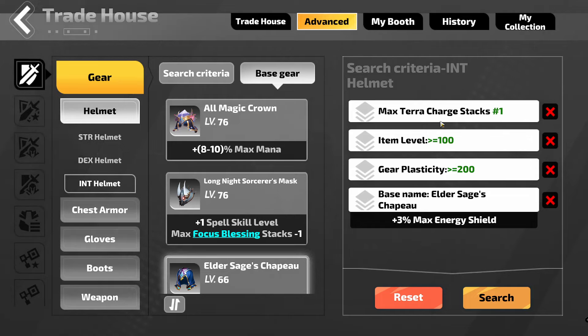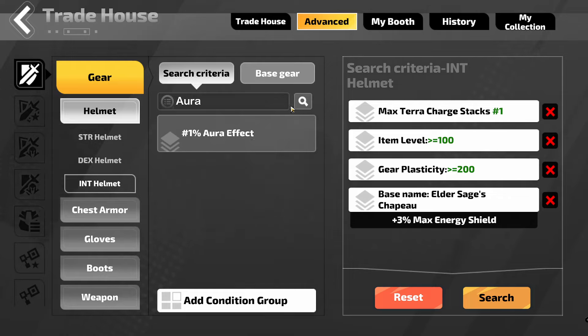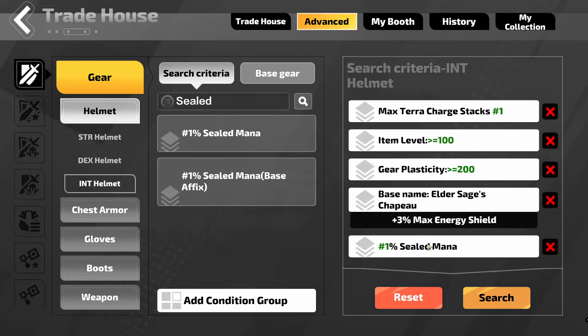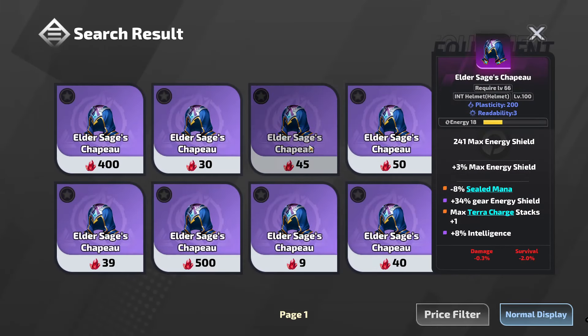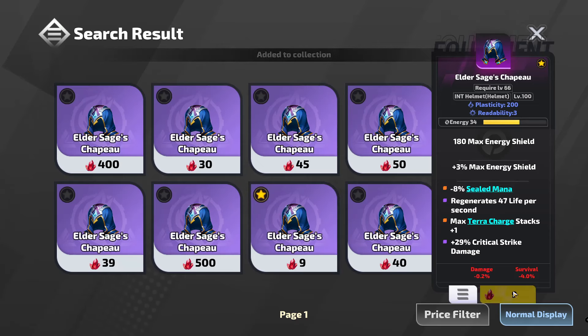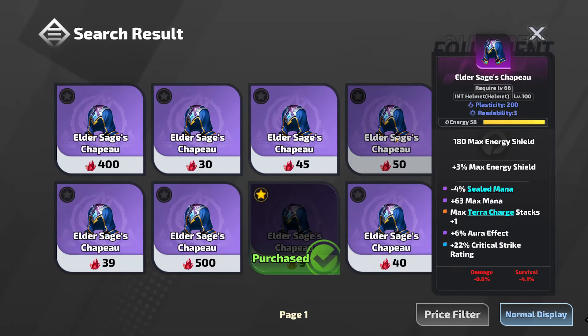The main thing that I want is Max Terra Charge stacks, and alternately I would like Sealed Mana Reduction. So if I can get both of these at Tier 0, that would be ideal for a crafting base. Just searching, there is a whole bunch of these up for next to nothing. 9 FE for a base is actually insane. Makes me think that this helmet is not going to be worth anything, but I'm going to do it for the sake of the video anyway.